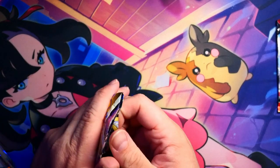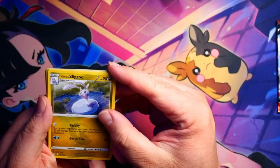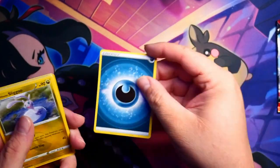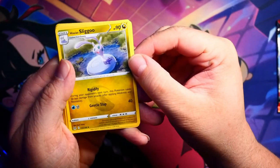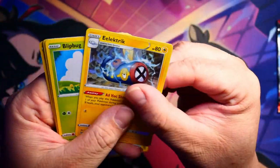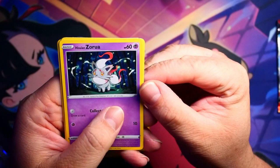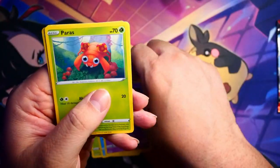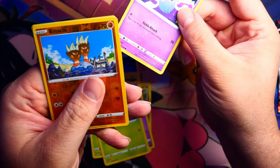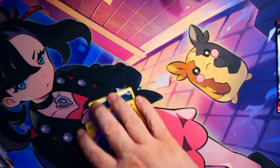Let's go Lost Origins first. It's been a while since I've opened Lost Origins. Card trick is back to normal. But we have a Sluggo, a Toolbox, an Electrite, Blipbug, Dinan. Looks like we have a Hisuian Zora — I love this version of the Zora. We have a Peris, Inke, a Binacle, and a Non-Holo Binette. So that's it for the first pack.